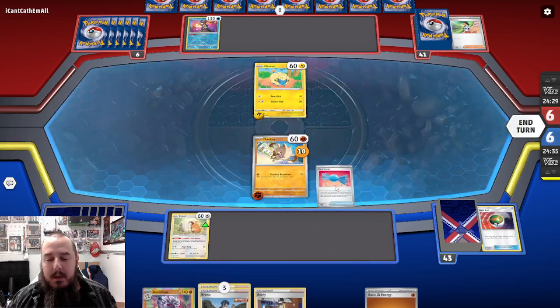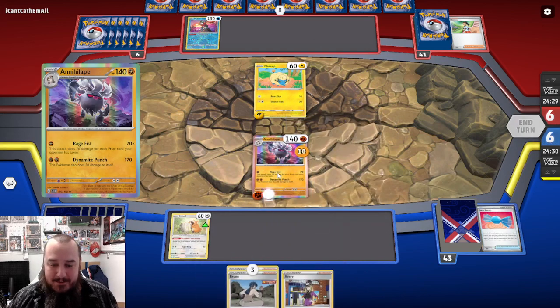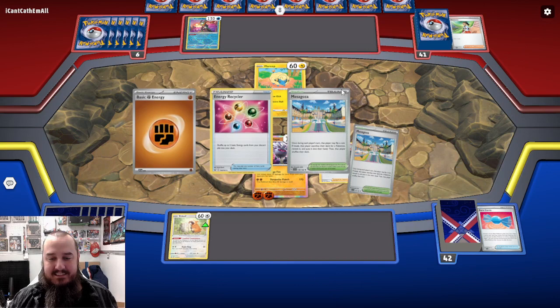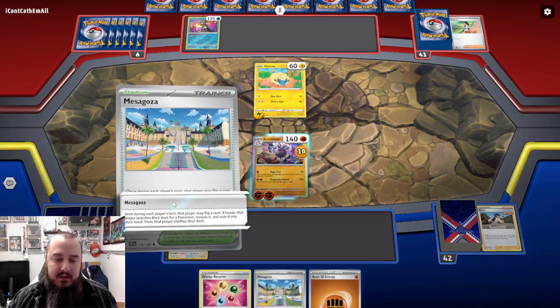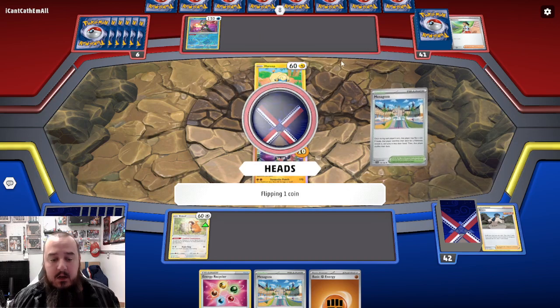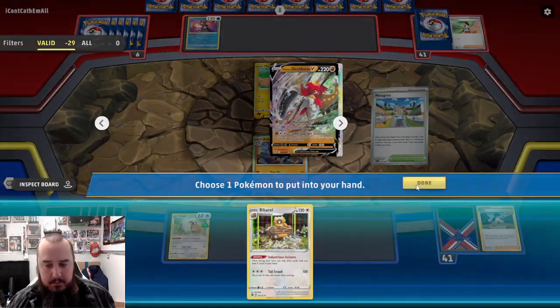Annihilape! So maybe our strategy has changed here, and Bruno is now the better card. We'll play up the Annihilape and play down the Bruno. We get Mezigoza - Mezigoza could be fun. Let's flip those coins. It also helps our opponents, so maybe they won't quit on us. We get heads.